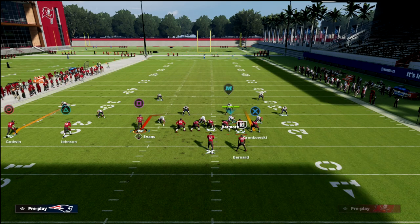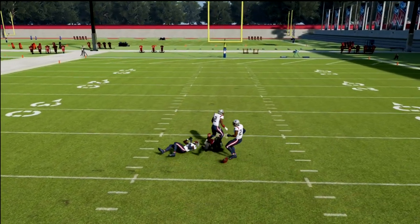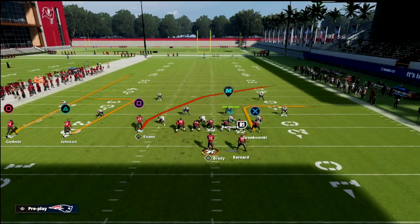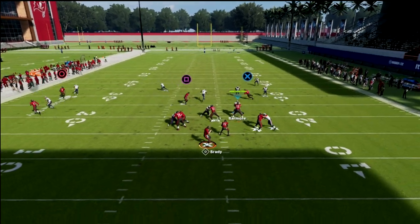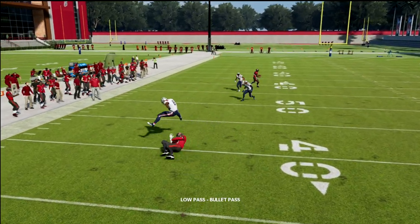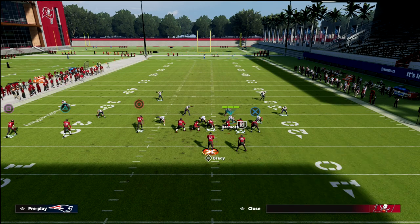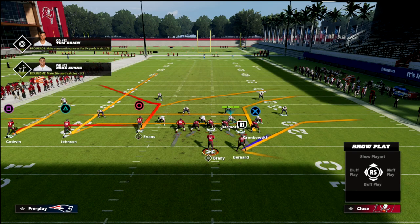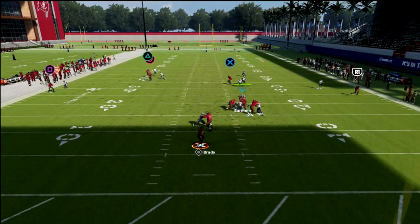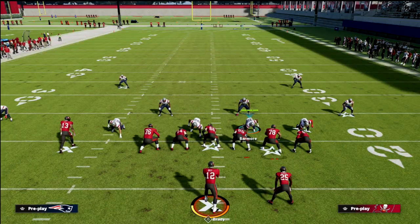The second route combination, and really the one we're gonna spend the majority of our time on, is the slant post concept. You'll notice this coverage can really glitch out in terms of how it defends this concept — it depends on what hash mark you're on. The last concept is the doubles in sale play: an out route to the outside receiver and a streak, where that corner can be problematic. We're gonna walk through how to defend the corner route, the crosser, and the slant post combo from trips tight.